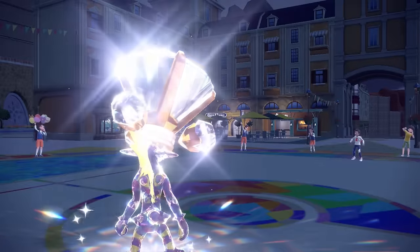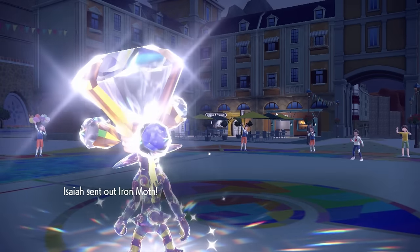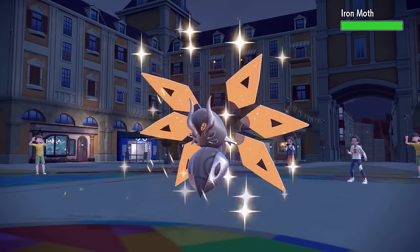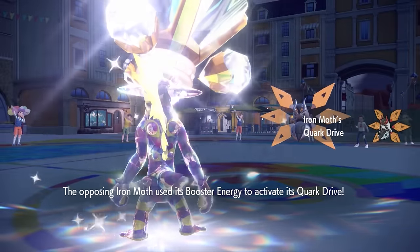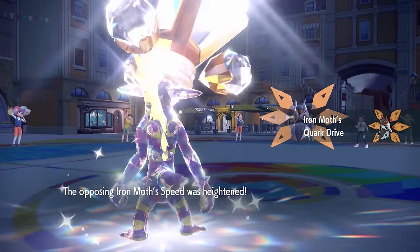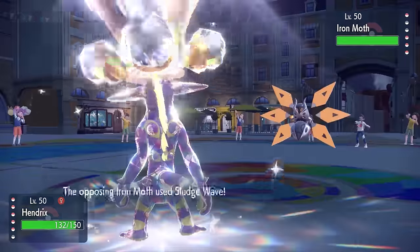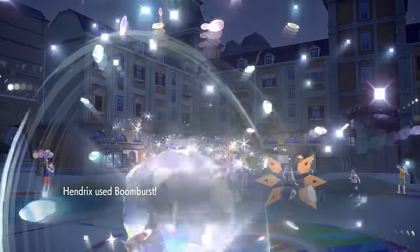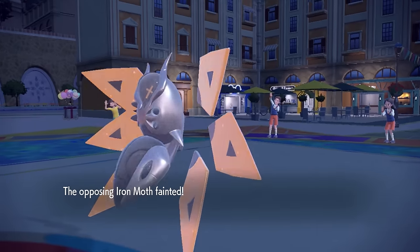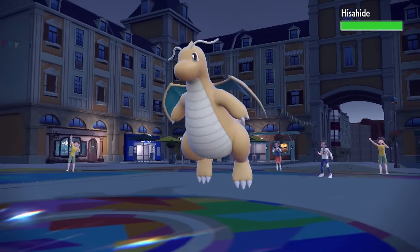We're just out here literally melting things — nothing wants to take it. And now we get that Throat Spray, sitting at plus one special attack and looking pretty solid. On the open switch they decide to go into the Iron Moth, and I'm thinking this is perfect — except it's actually going to activate that Quark Drive with another Booster Energy and give itself a speed boost. At plus one it's going to be able to outspeed me at plus two. But I'm still thinking I can probably take a non-boosted attack here. They go for the Sludge Wave and we barely hang on with 15 HP, which is amazing — it allows me to fire off another Boom Burst, and that is going to take care of the huge threat that is Iron Moth.